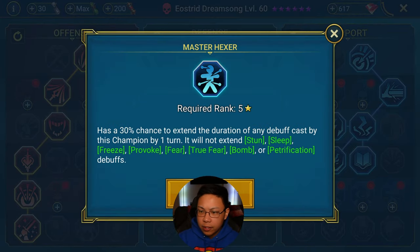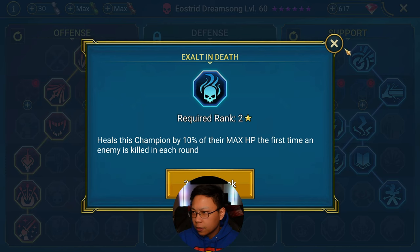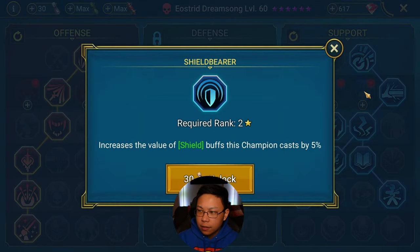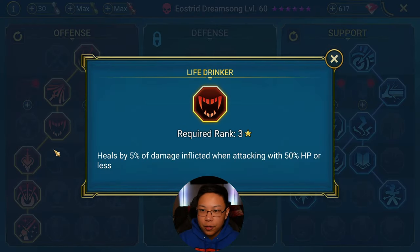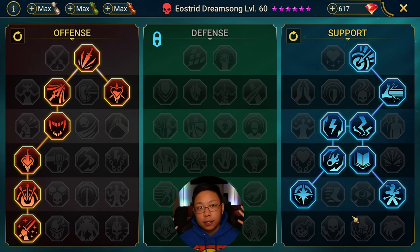Over in the Support tree we're going to take Master Hexer, since she's not really going to be killing many enemies. We'll also take Grim Resolve, which increases damage when attacking at 50% or less HP — that pairs well with Life Drinker. And again, don't blindly copy masteries... but feel free to blindly copy these masteries.